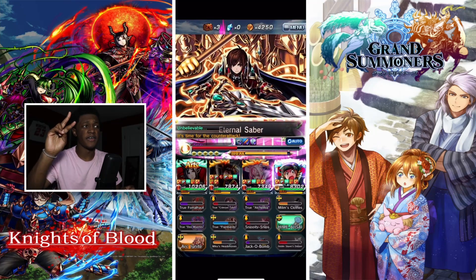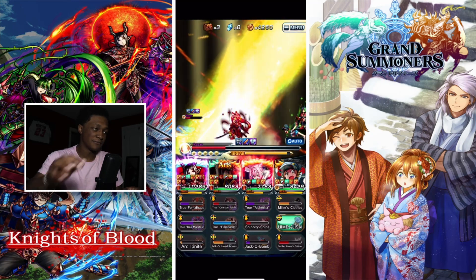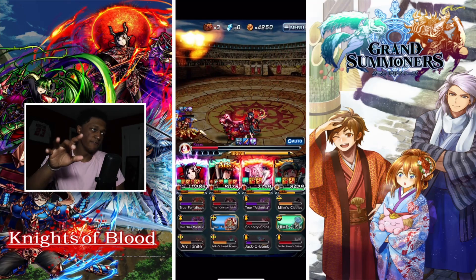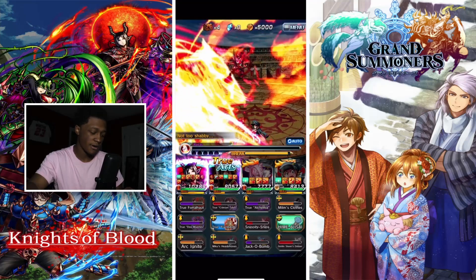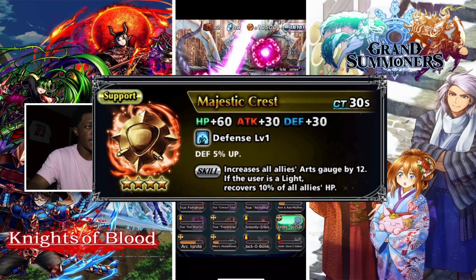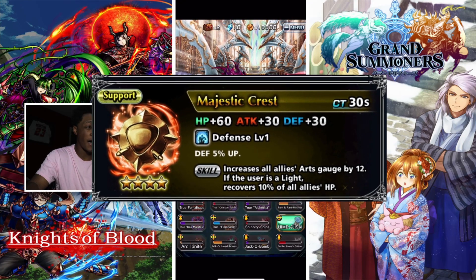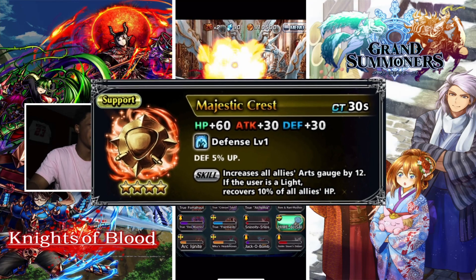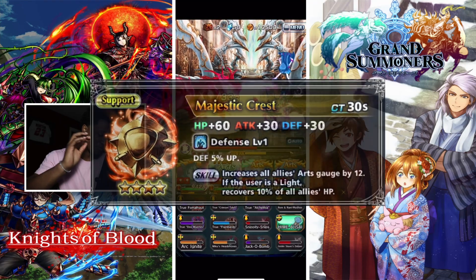Juno event part two is here and I'm ready for it. There are two equips you can grind out from this event. The first is Majestic Crest, a support four-star equip with HB 60, attack 30, defense 30, and a CT of 30 seconds. Its ability is Defense Level 1, defensive 5% up, and the skill increases all allies' R gauge by 12. If the user is light, it recovers 10% of all allies' HP — I'm pretty happy with that.